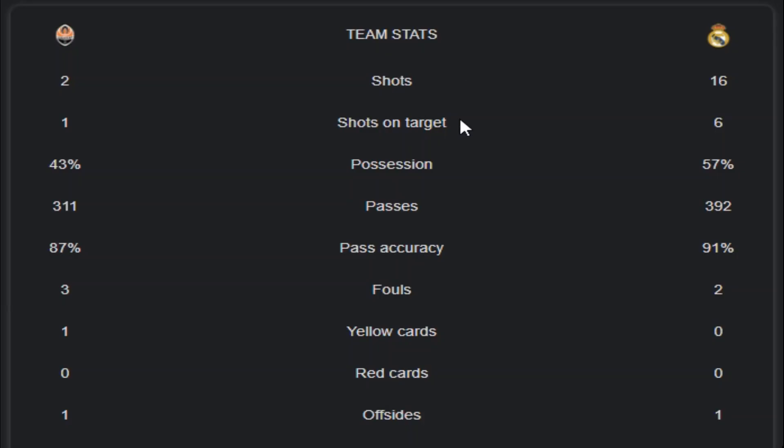Looking at the stats, you can see 16 shots from Real Madrid and 2 shots from Shakhtar. Shots on target: 1 from Shakhtar and 6 from Real Madrid. The possession rate: 43% from the Shakhtar side and 57% from Real Madrid. Real Madrid had 392 passes and Shakhtar had 314 passes.